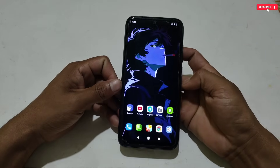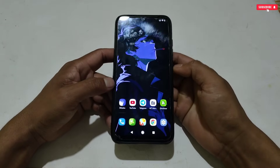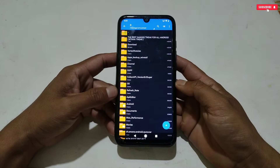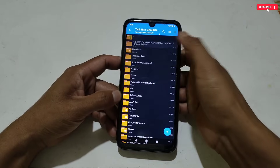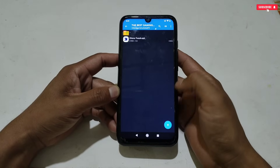Now let's move on to the applying process. I suggest you watch the full video without skipping. So without wasting more time, let's get started. First, you need to download and extract the file from the given link named 'the best gaming tweak for all Android.' Here you will get today's special application, and the name of this application is Kitana Tweaks.